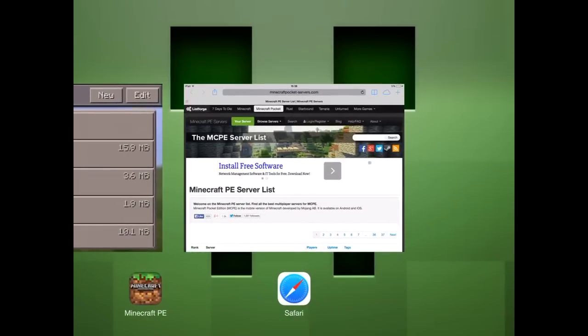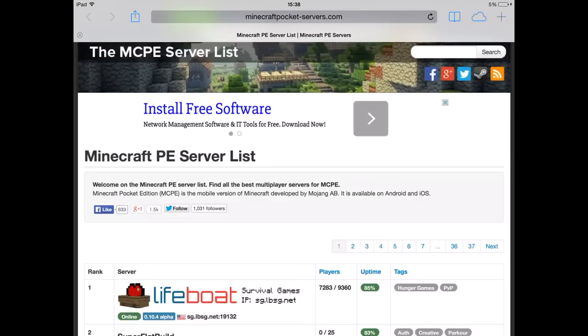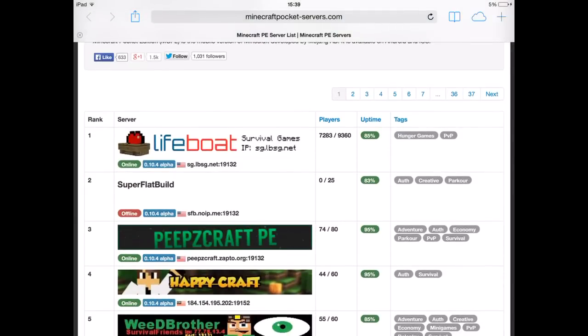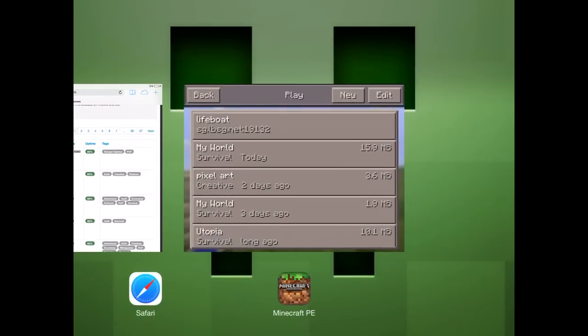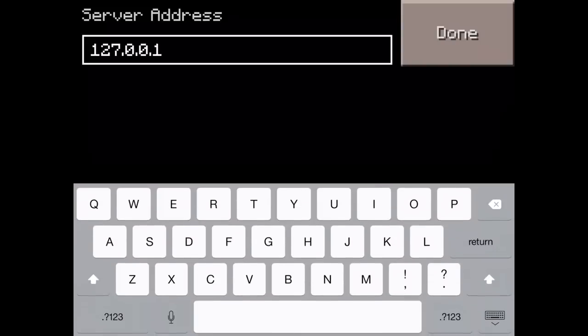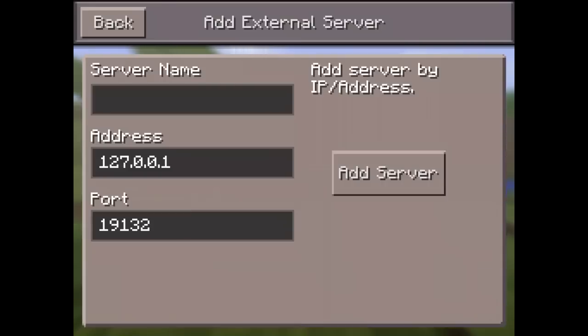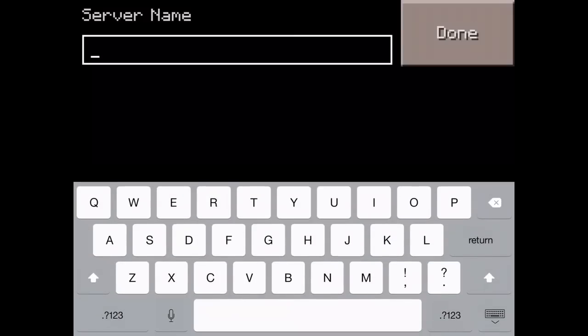To find servers, go to minecraftpocket-servers.com — that can be found in the description below. We're going to be using Lifeboat, whose IP address is sg.lbsg.net and the port is 19132. We then input all that into the address field: sg.lbsg.net, port 19132, and I'll put the server name as Lifeboat.